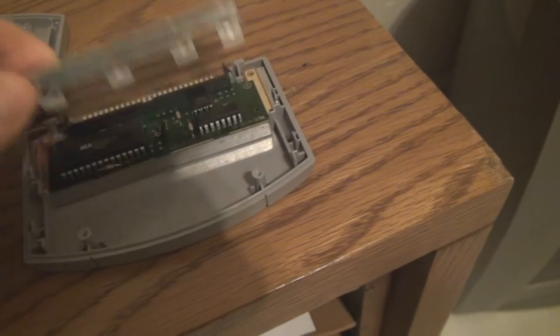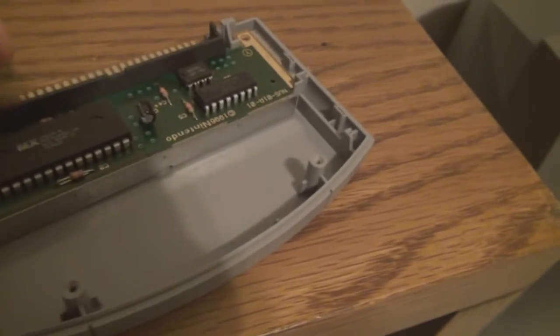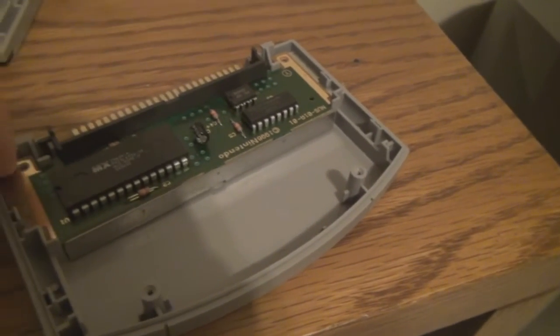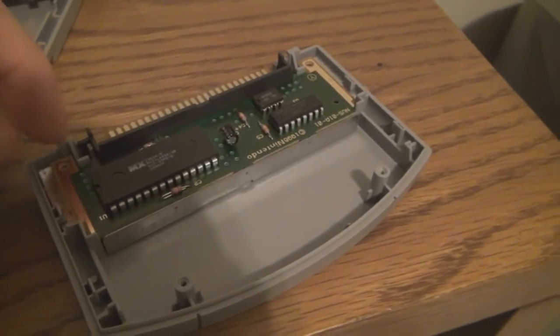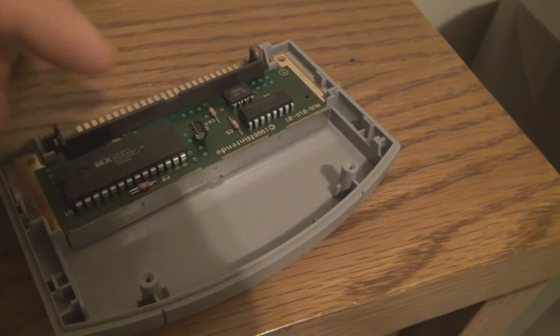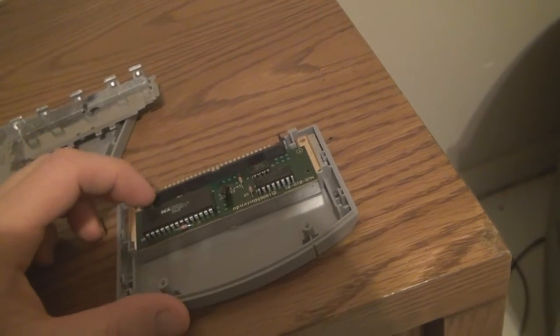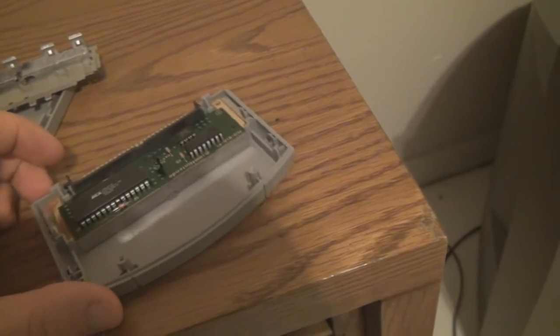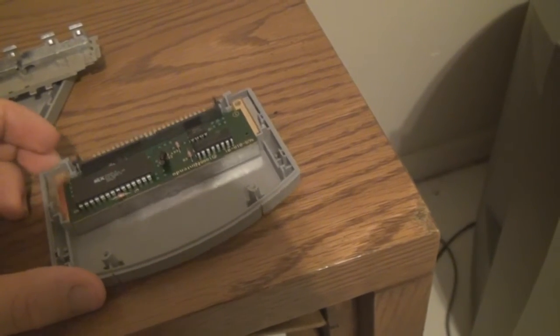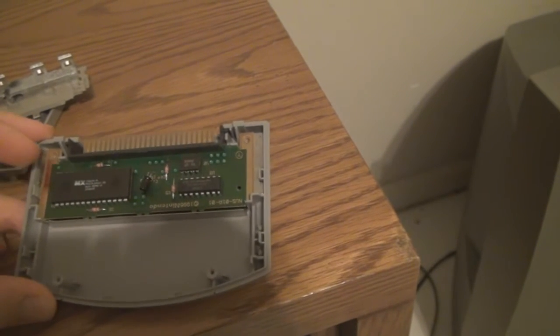But unlike the Super Nintendo or the Zelda game, we open this up and there's no battery. That's because by 1996 they had developed flash memory and were using it to save games in the cartridges for Nintendo 64, which is good because you don't need a battery anymore and it's harder to get corrupted.